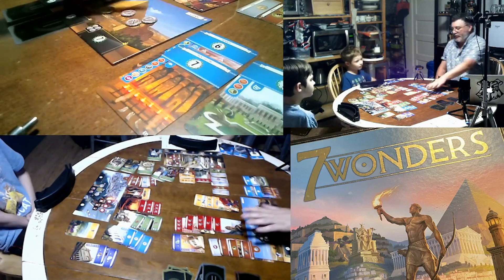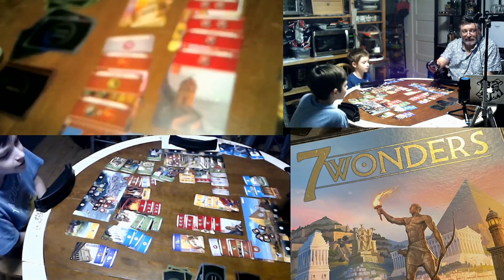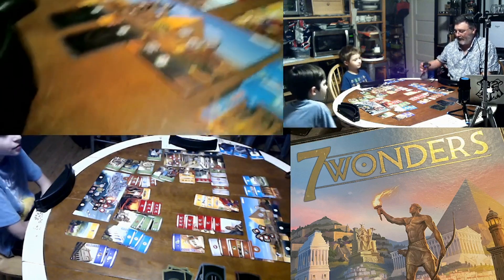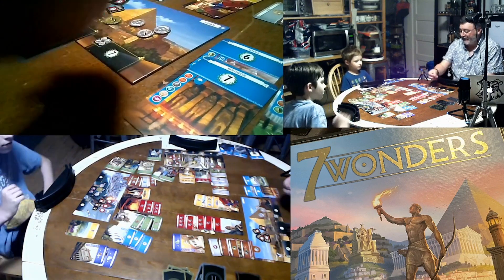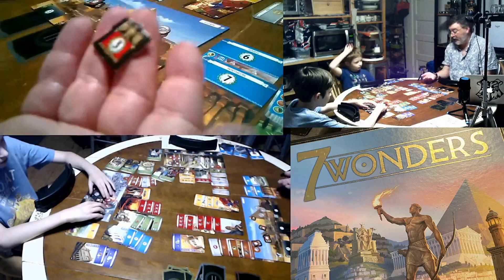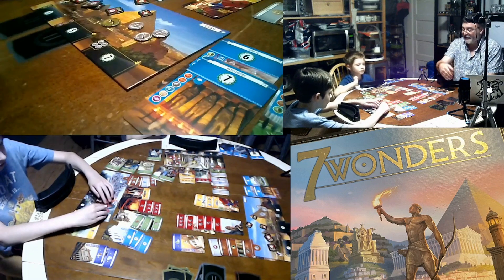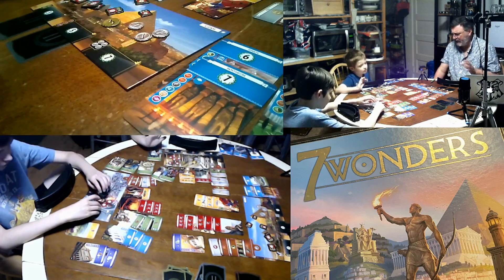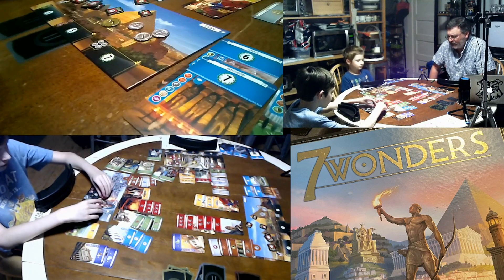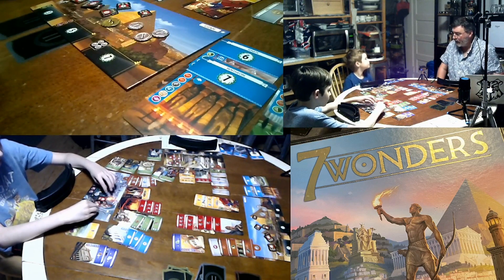At the end of each age you do military conquest: if you have military symbol cards, you compare them to your neighbors. A higher number means you win and earn victory points. In the first age you get one victory point per battle won, three in the second age, and five in the third age. At the end of the game you add up all victory points from your entire civilization, and whoever has the most wins.